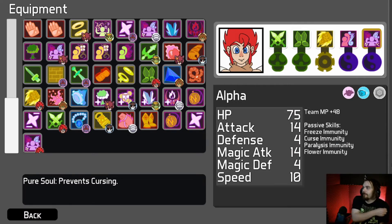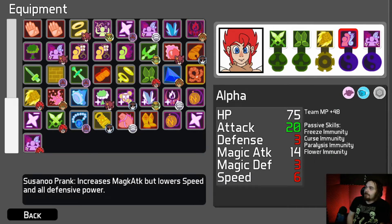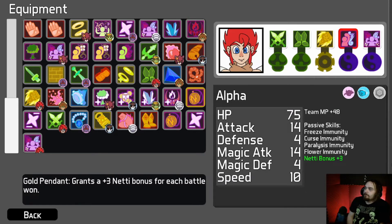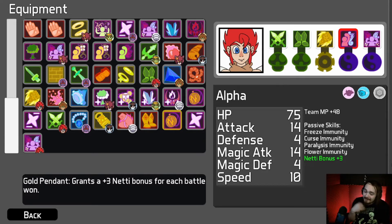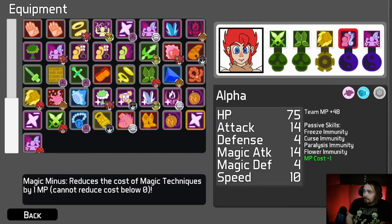I could give him a Magic Minus — that'd be kind of good for Alpha, because then his lowest spell is like two. He has pretty low cost spells. He would be able to gain us back mana much faster than Nylok or anybody could.